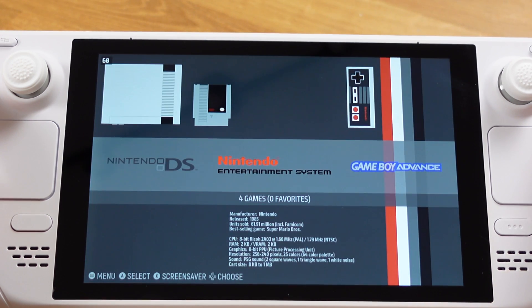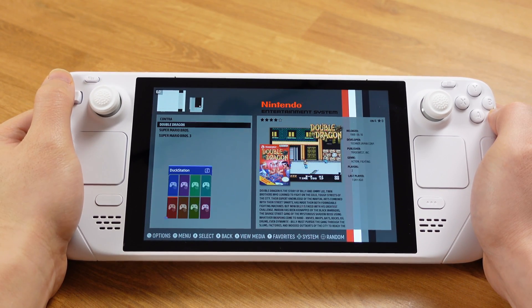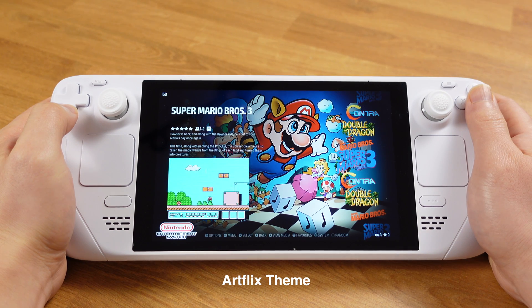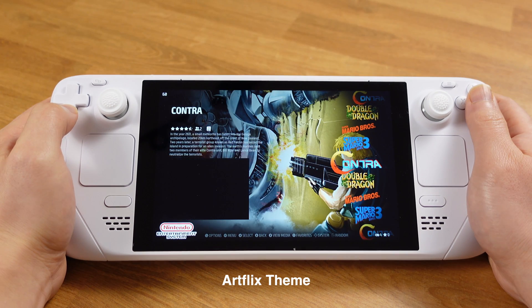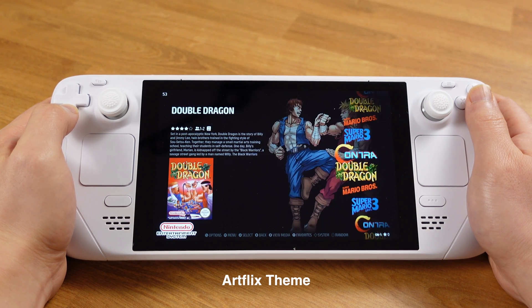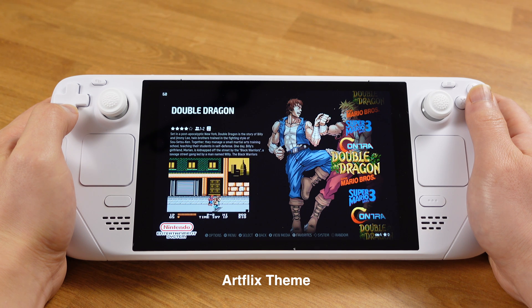We can see Emulation Station is now searching for the box art and preview clips — it took about 35 seconds for four games. After it's done it will show a confirmation message; click OK. Now if we go back to NES, all box art and preview clips show up. Not all Emulation Station themes have preview clip features, but if you use a theme that supports preview clips they will just show up. Also remember, if you change the Emulation Station theme you don't have to re-scrape — the box art and preview clips are shared with all themes.